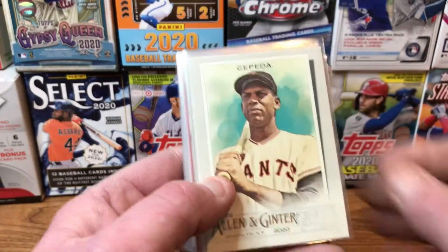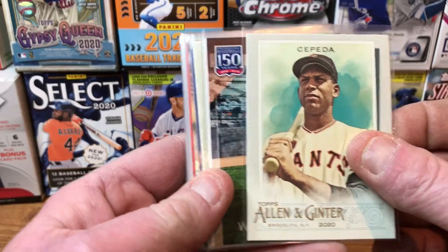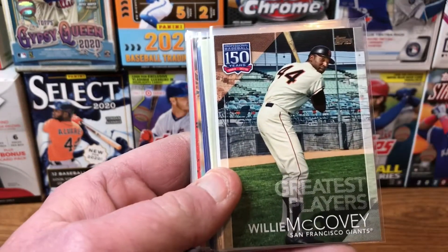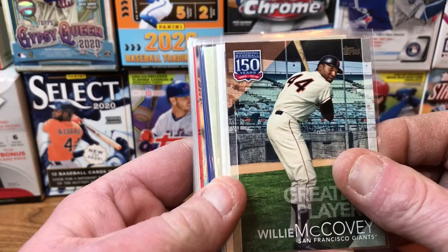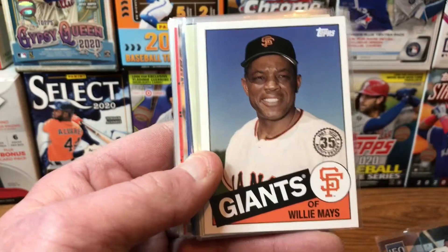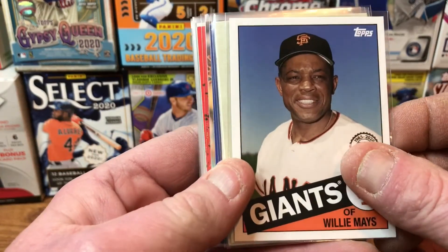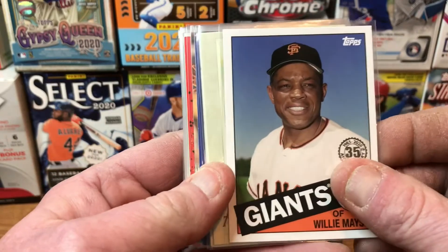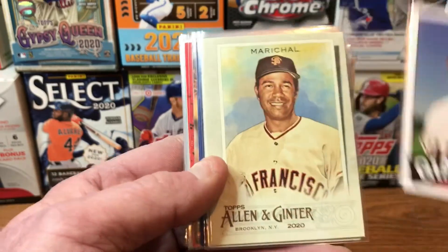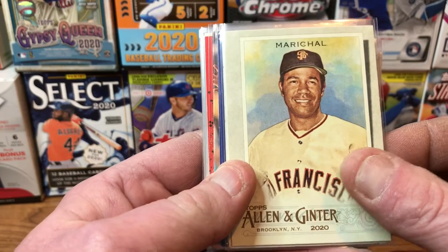We're going to start off with an Orlando Cepeda from 2020 Allen and Ginter, then we have a Willie McCovey 2019 Topps Greatest Players insert card — I like this one a lot. Then a Willie Mays 2020 Topps 1985 throwback card, pretty sweet looking card of Mays. Then we have a Juan Marichal 2020 Allen and Ginter.